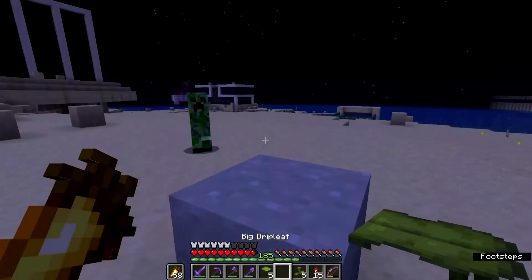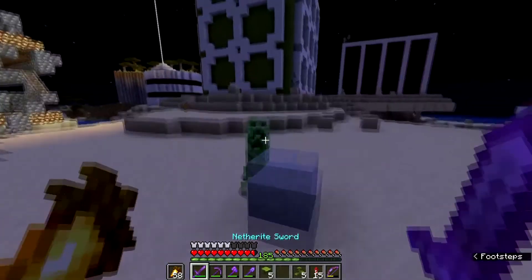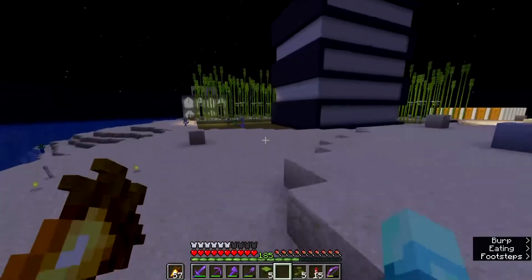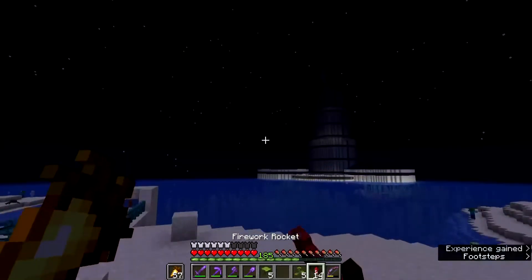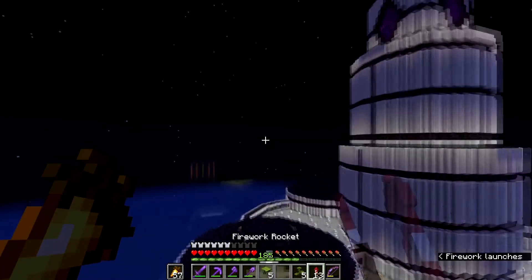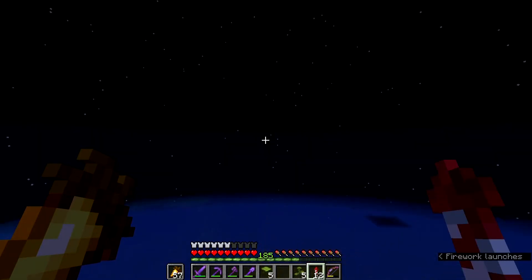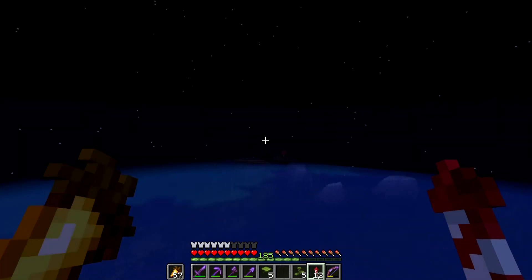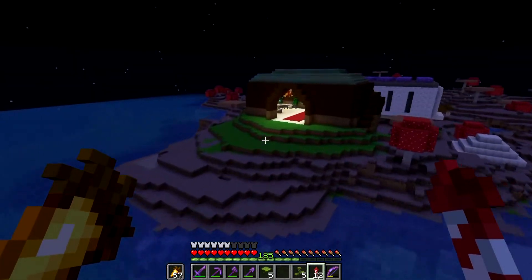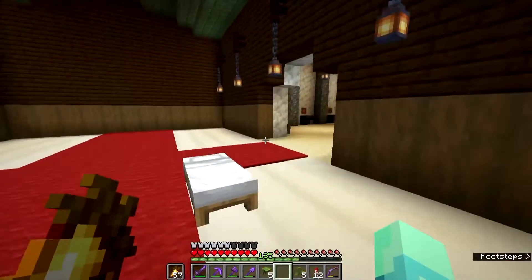We now have five of each — five small drip leaves and five big drip leaves — and there's no way to get more unless another wandering trader spawns. I'm going to put these in the storage system since they were hard enough to get and I don't want to lose them. There's no other way of getting them until drip leaves are properly added as world spawns — unless they fix the bug or I was just unlucky.